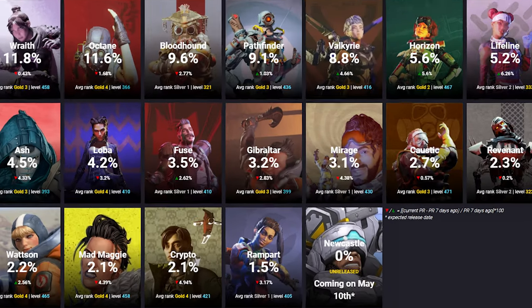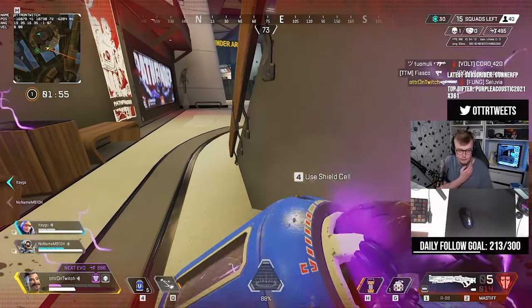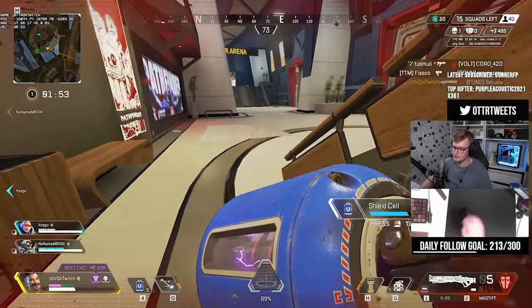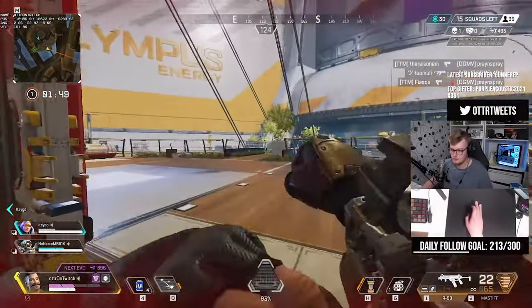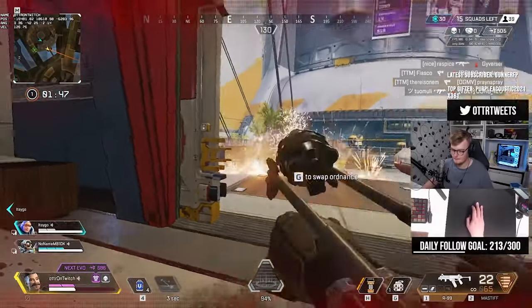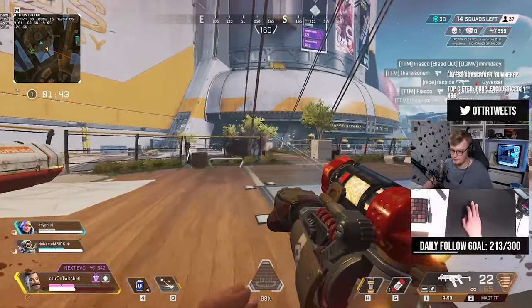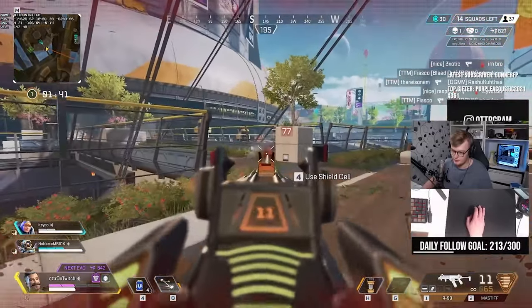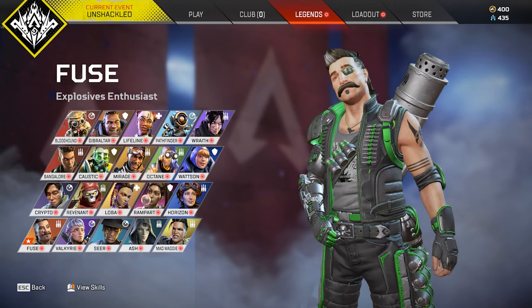Fuse is the 11th most played legend in the game, mostly seeing playtime in normal lobbies and mid-tier ranked. He has really good value if you're going for wombo combos, and as such he has seen play in high-tier competitive Apex and tournaments. His ultimate can be combined with several abilities in the game to almost guarantee you win a teamfight, and the ability to see enemies through any obstacle is invaluable in the final ranks. But more on that later — let's take a look at his kit.